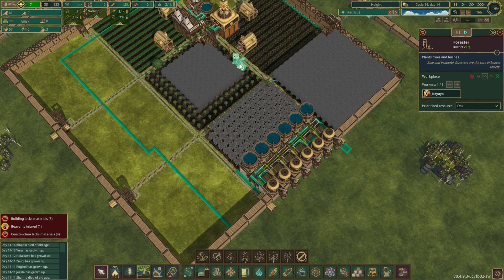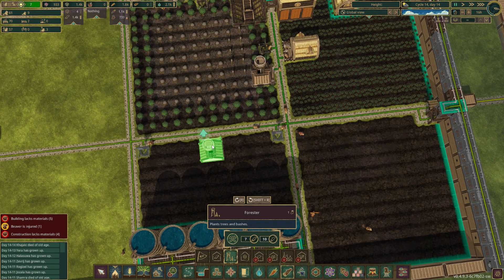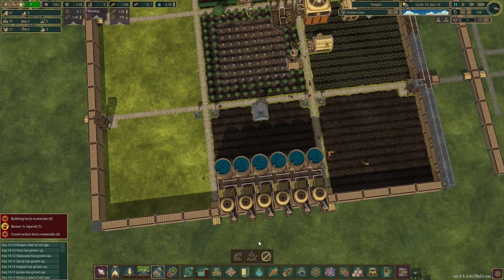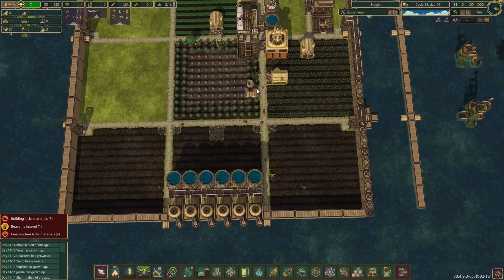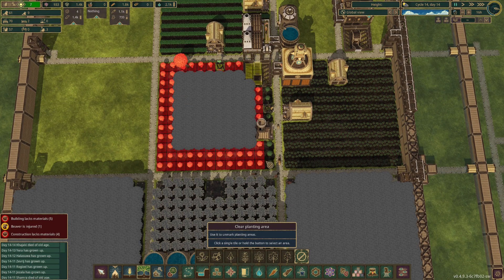I should probably move the forester. Let's move the forester - the forester can go in the centre here. And then I'm going to put another one there and go: would you put in oak trees on this side here as well? I don't think one forester is going to be enough to do that, but we'll see how it goes. I might leave this one in place for the moment and just stop planting trees in the centre.